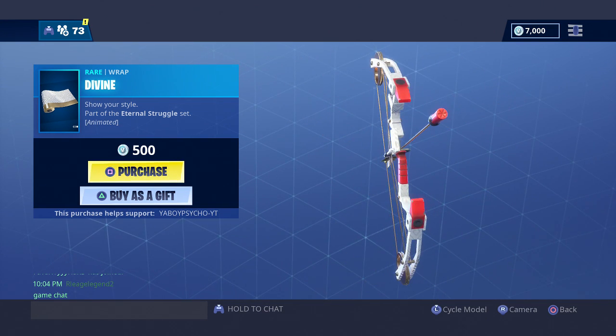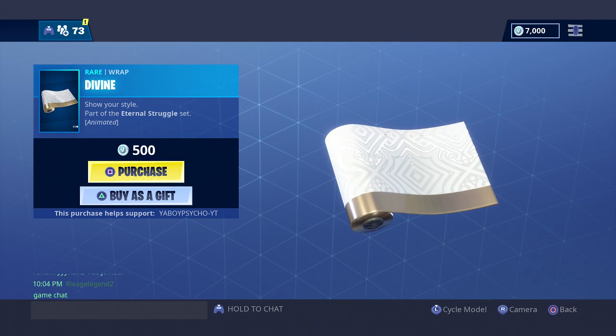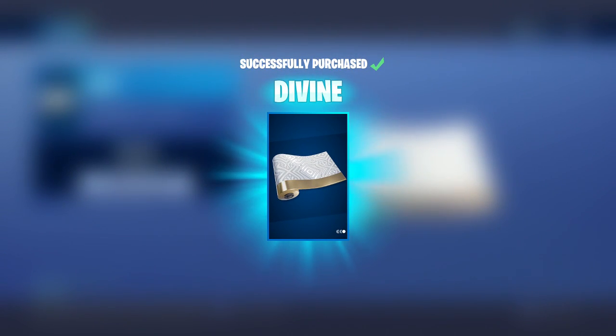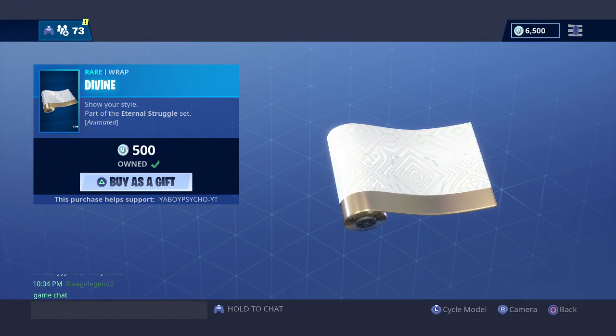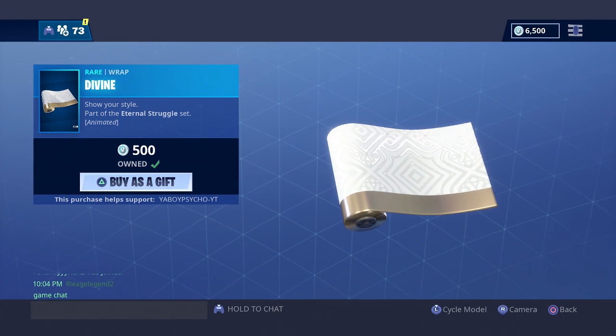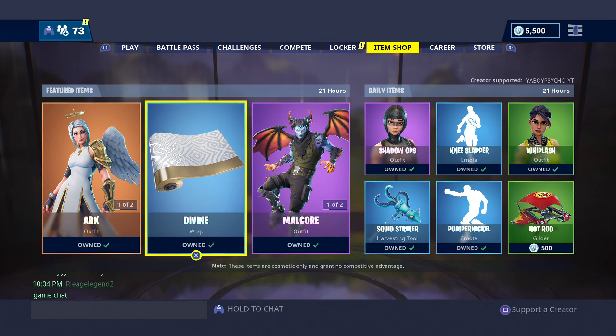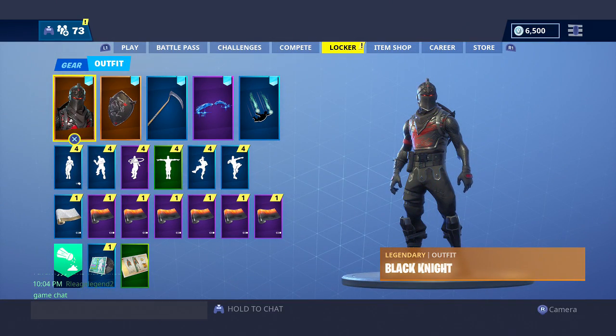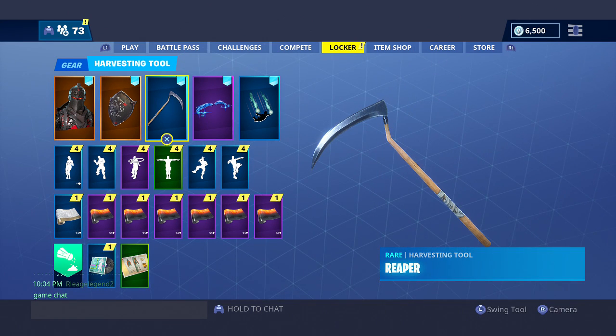The bow's alright — I don't know about the red — but I'm going to go ahead and cop this. I think this is one of the better wraps; it's probably in my top three. My top three is Magma, the Gemstone wrap, and probably this one. And at least it's not 700 V-Bucks. I'm going to pair this with the Black Knight outfit and the Reaper Scythe because I think it looks good on Black Knight.